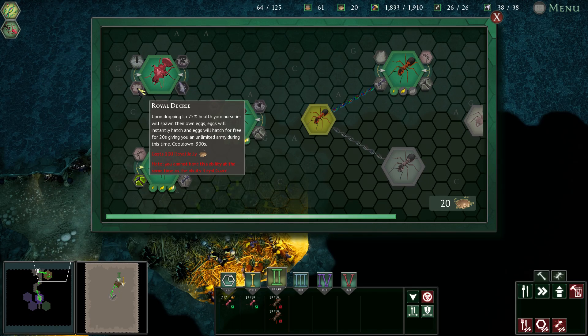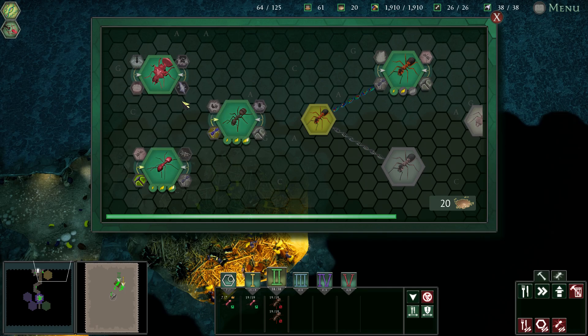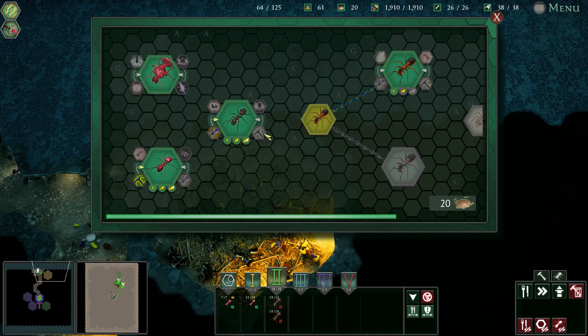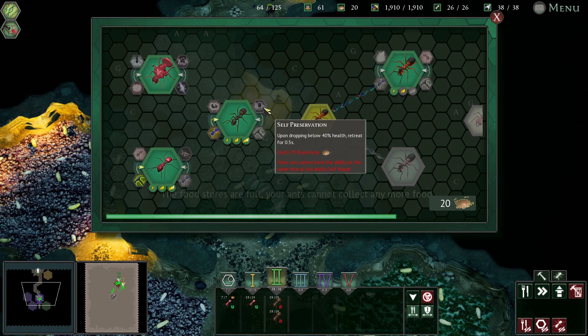Is it royal guard or royal decree? Eggs will instantly hatch free for 20 seconds, giving an unlimited army — yeah, eggs will hatch for free for 5 seconds. I don't think that's as good. That's definitely probably the better one — the fierce mother. Oh no, second wind is the better one: 30 seconds of extra life, because that's usually what gets me. I'll get the ants coming out but the queen will just get melted by like wolf spiders or something dumb like that. So we'll look at that — I don't think that's really worth it. I think self repair would be better.